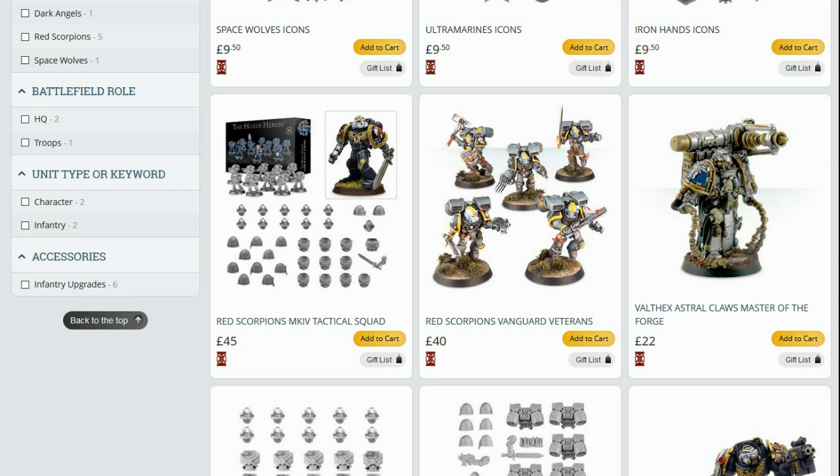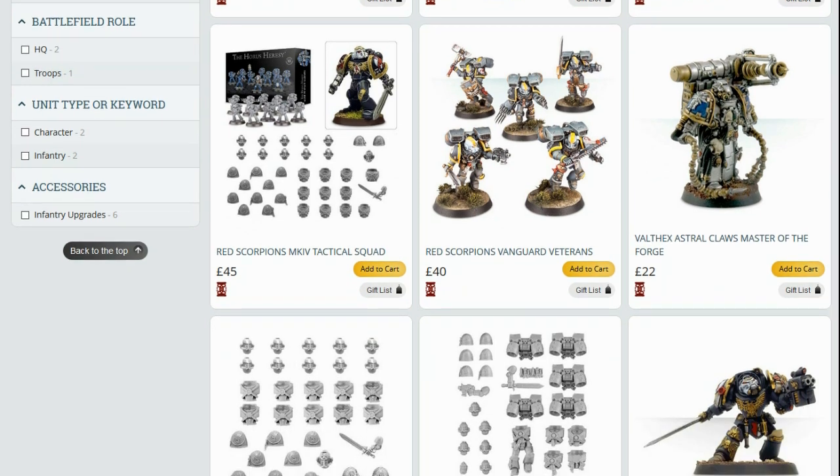Same with the Vanguard Veterans — they're going the way of the Dodo as well, so there's another unique kit for this chapter gone.